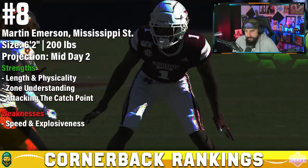Under Zach Arnett, the DC at Mississippi State, Emerson played a variety of different zone concepts. He had 23 defensive stops in 2020 and was just as good in 2021 — he might be one of the best tackling corners in this class, and he's not afraid to play the run. He uses his hands exceptionally well throughout the route and doesn't let receivers break too far from him. Long speed will be a concern, but I'm a huge fan of Martin Emerson.